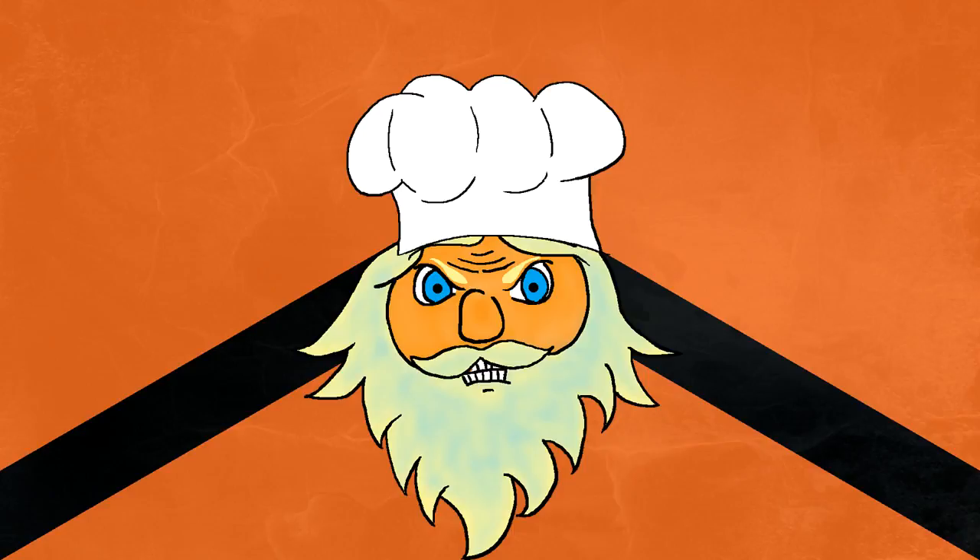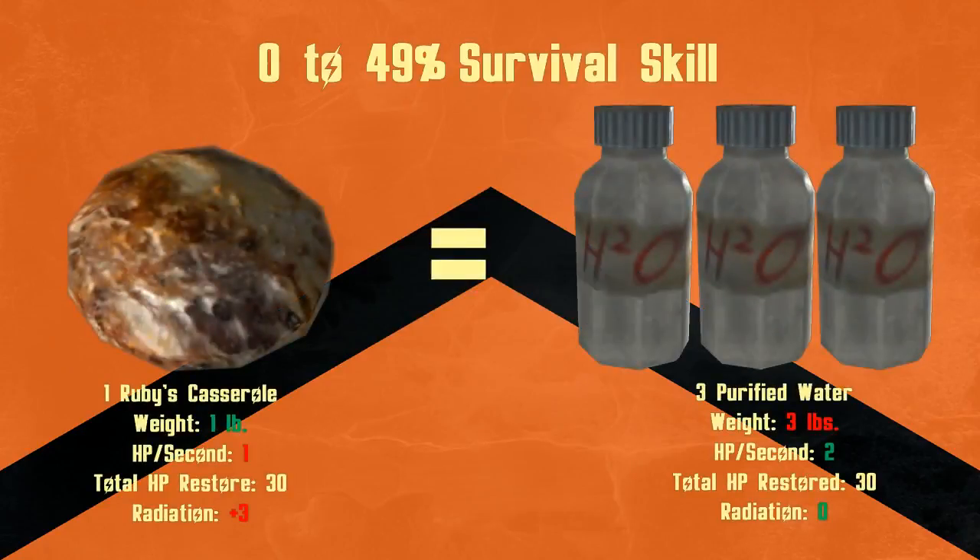The item doesn't seem that great at first. Normally when you first pick it up, because you're at such a low level when you get to Prim, it heals 1 hit point per second for 30 seconds. So you get 30 hit points from it at the cost of 3 radiation. It's worse than Stimpaks, and it's actually even a worse healing item at the start of the game, at least for hit points per second, than Purified Water.